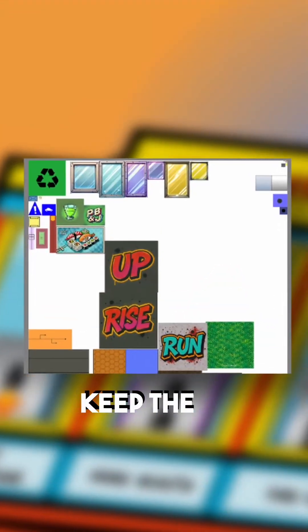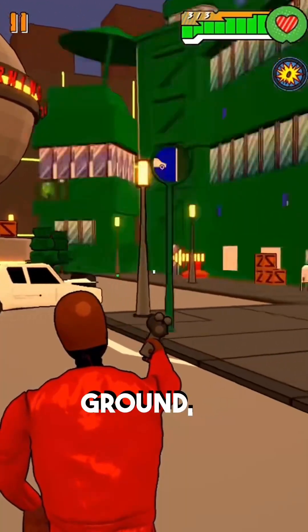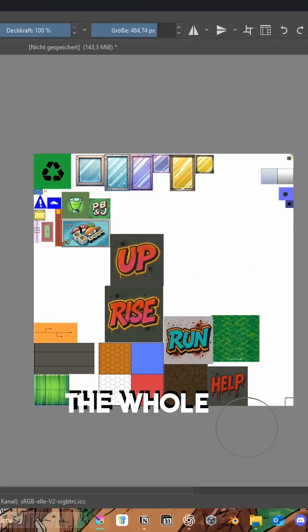In my game, I keep the draw calls super low by using just one bigger texture for the entire environment — all the buildings, the ground, everything. That means the GPU only needs one draw call to show the whole scene.